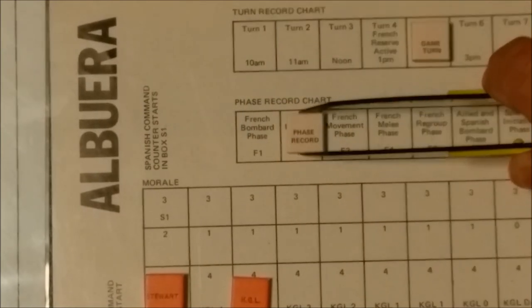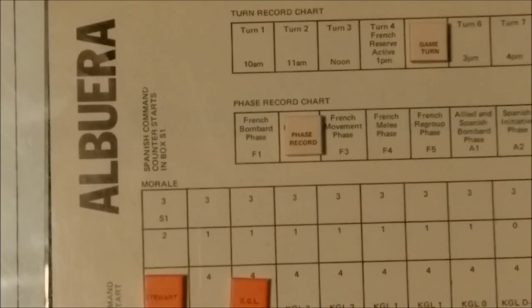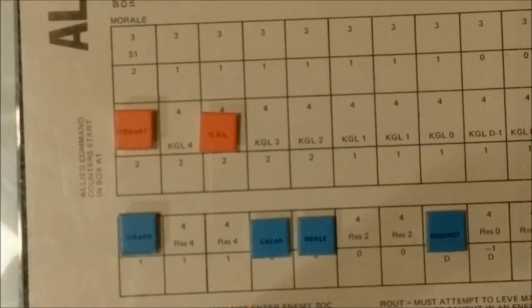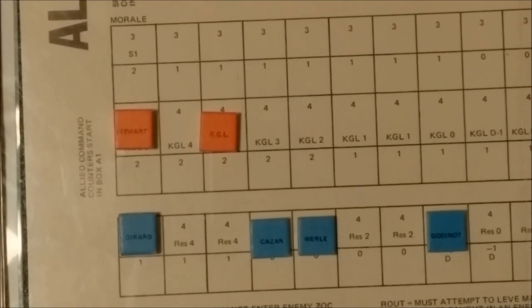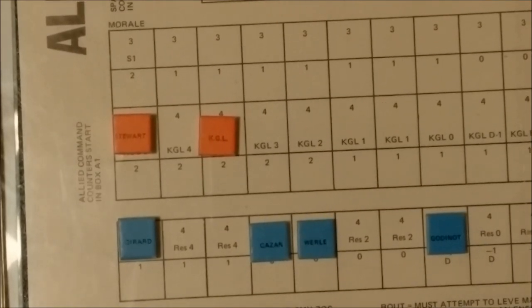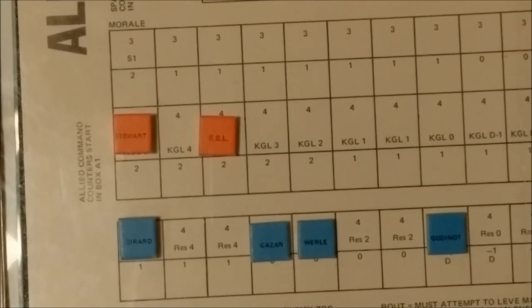In the French initiative phase we will roll a die based upon the initiative factors of the various commands to determine the amount of movement they will have this game turn. In Albuera each player has a different number of commands. There are three armies represented by the counters - the allied player moves the British including the Portuguese and Spanish, and the other player moves the French. Each army is divided into different commands. The French army has seven commands: the artillery, cavalry, and five infantry commands - Gazan, Werle, Goudenot, Girard, and the reserve.